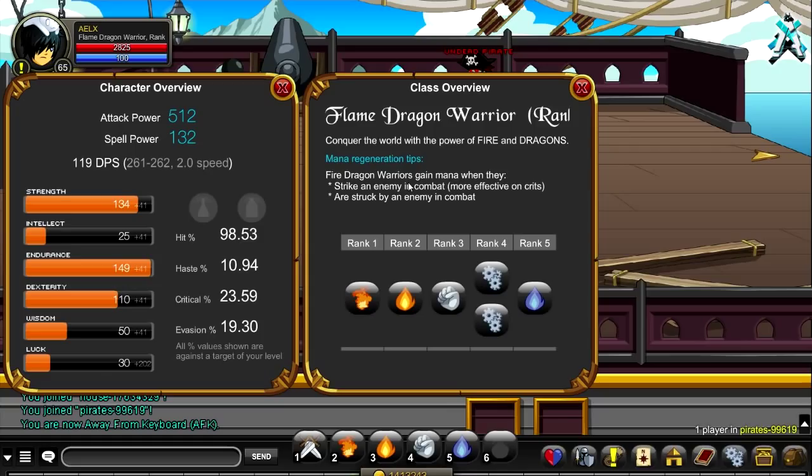Haze is 10.94, critical 23.59, evasion 93.3. Sorry if I'm losing my voice — I'm kind of sick still. They gain mana when they get crits in combat or are struck by an enemy.